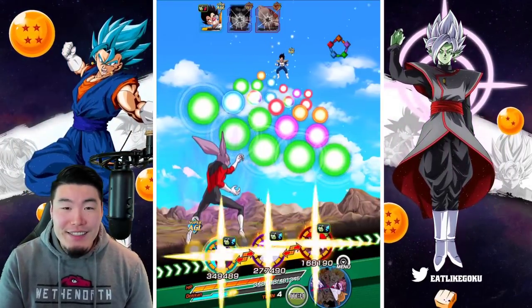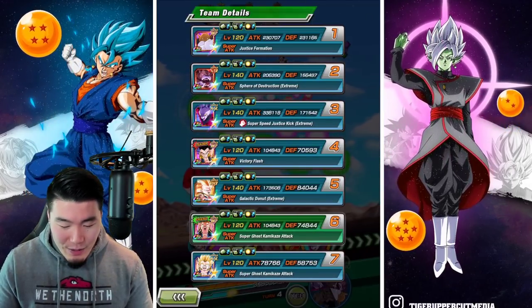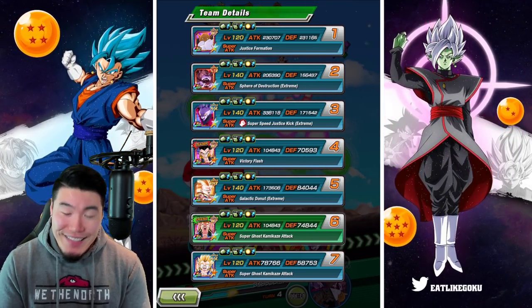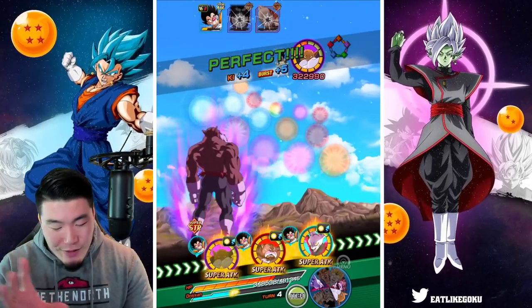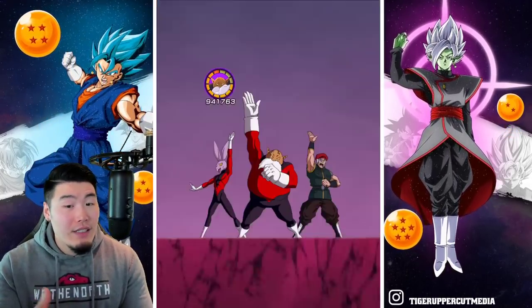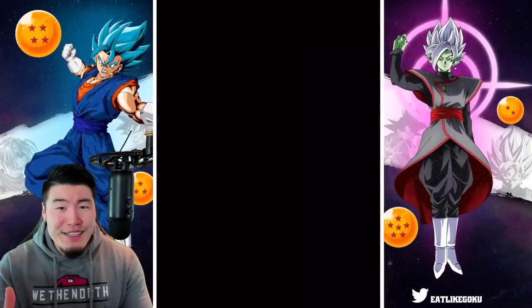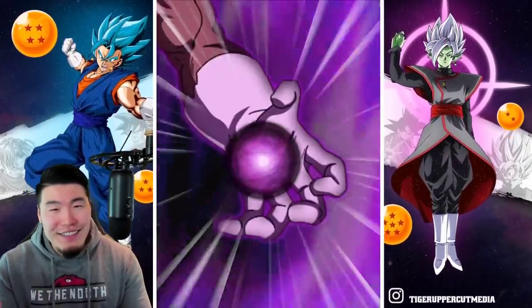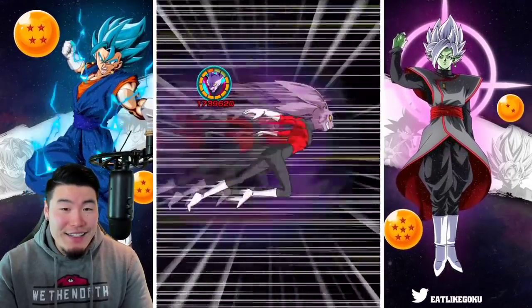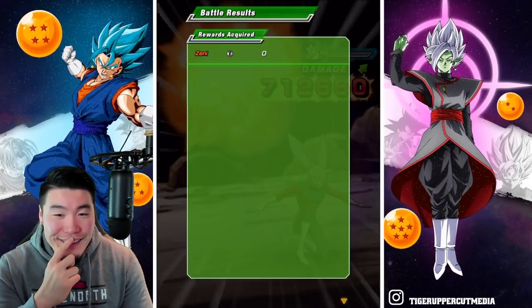AGL Gotenks gets the stun — after Vegeta's already been stunned, so he basically did nothing. Look at that defense for Dyspo, man — pretty damn good. You just have to be really careful with him in the beginning of the stage when he has no defense stacked up, but once he gets a couple of supers going and with the dodging too — underrated defender, I would say. He's still not amazing, I still wouldn't fully rely on him, but this guy had 171,000 defense right there. Don't sleep on Dyspo.